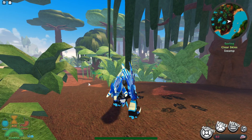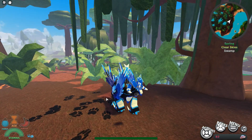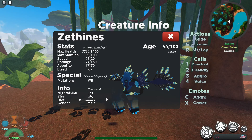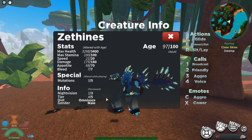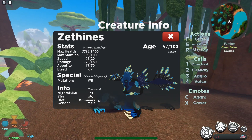So what is this creature? It's a Zethinus. The Zethinus has stats of 3400 max health, 100 stamina, 20 speed, 180 damage, 70 appetite, and 7 bleed. It has five mutations and one out of three night vision.